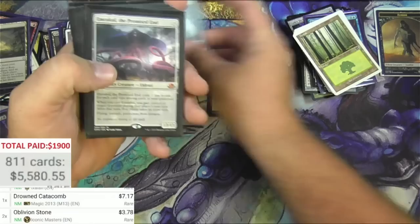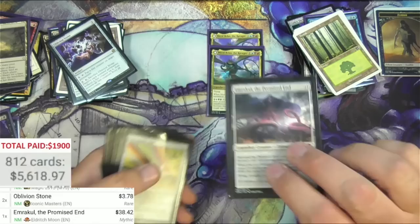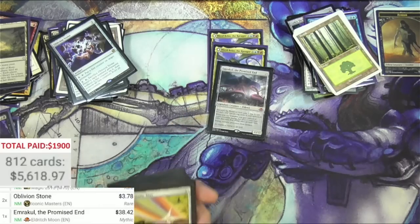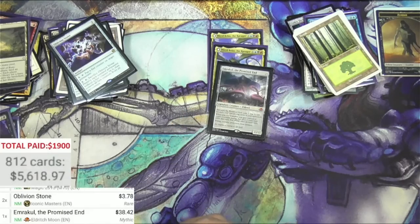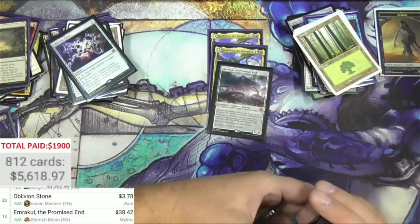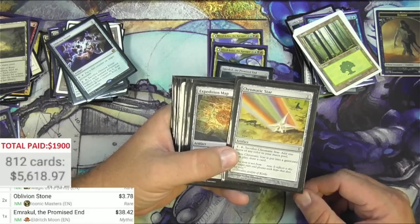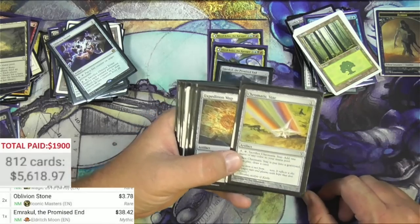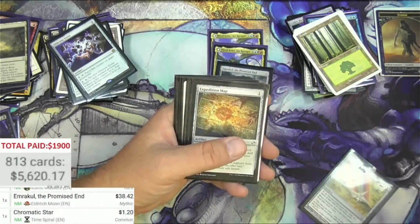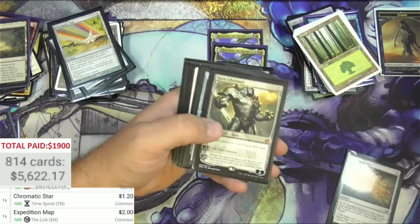A couple of Oblivion Stones. Emrakul the Promised End - ba-bam! $38 bucks. There we go. This is more of a Tron deck but there's all those purple sleeves - so I don't know how you would figure out if they were individual Modern decks or whatever. Why would you squish them all together like that? Maybe they were originally segmented off in a box or something and then somehow got taken out and put together. That kind of starts to make sense. Chromatic Stars - a buck. And there's a Karn Liberated - this is so amazing here.